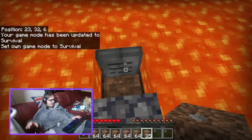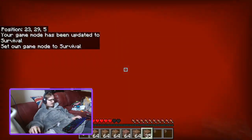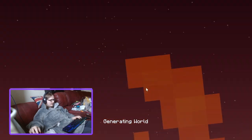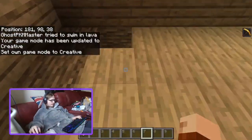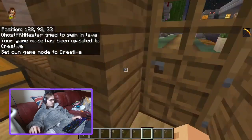Something you do have to be careful of is when the grave spawns like this — there is nothing underneath it. So you do have to be careful of that; you will just end up falling through it.